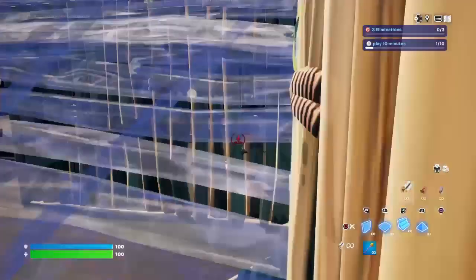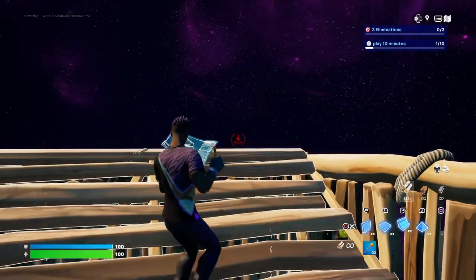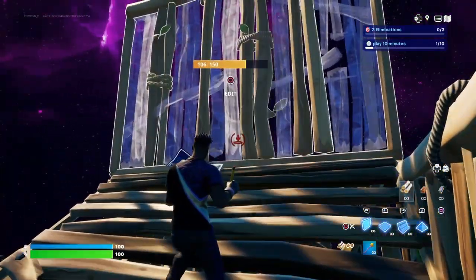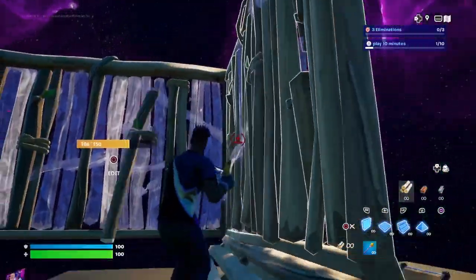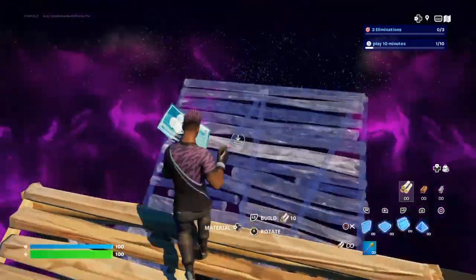You need to jump and place a ramp. Then you are able to do it again, but this time you're going to go the opposite direction. So you're going to keep doing this over and over again, at least three times.